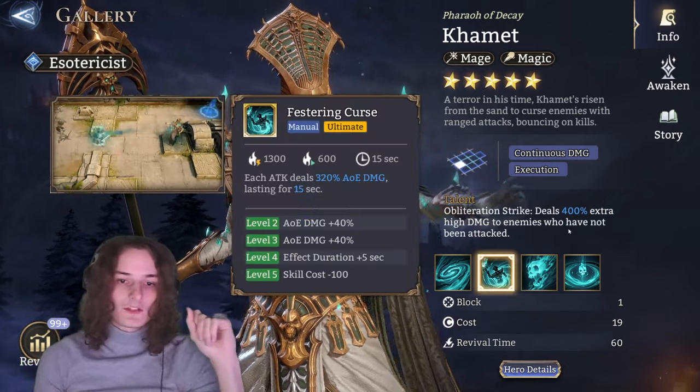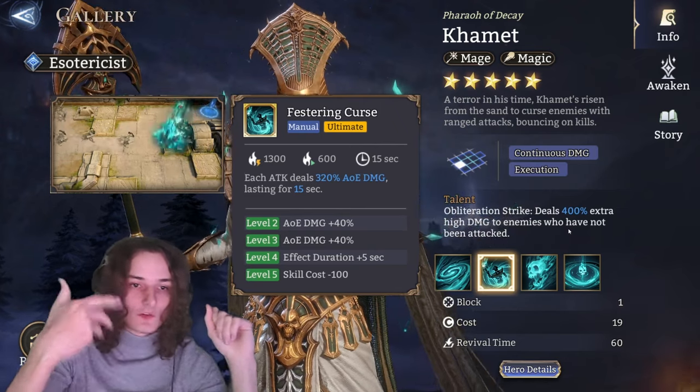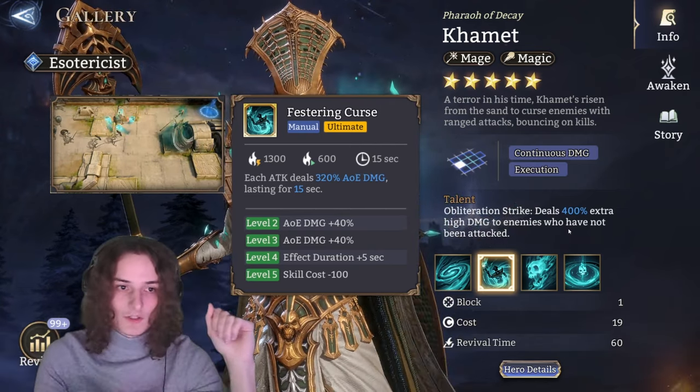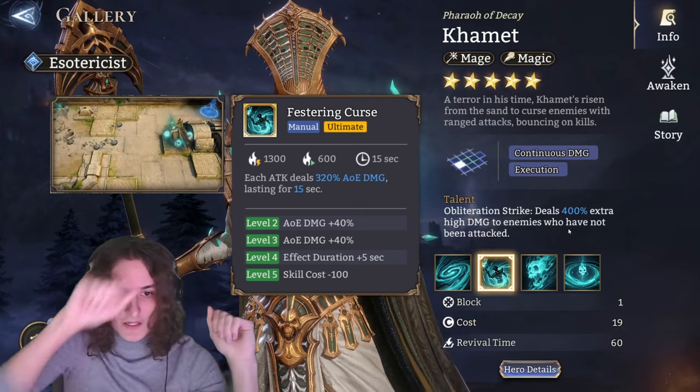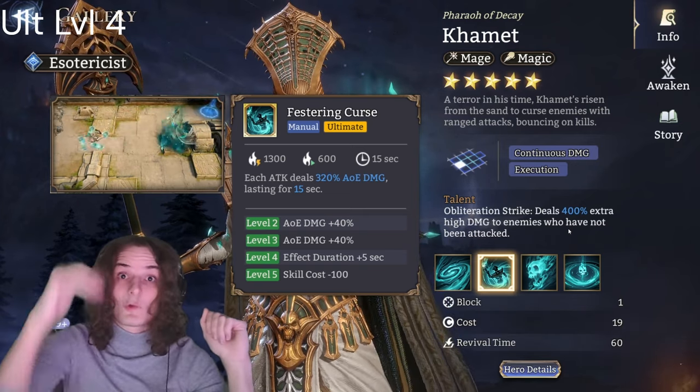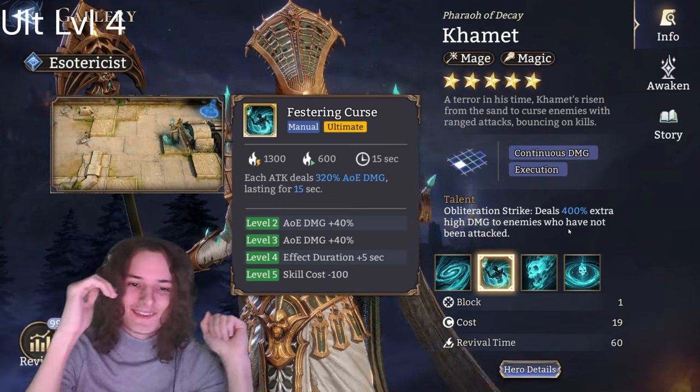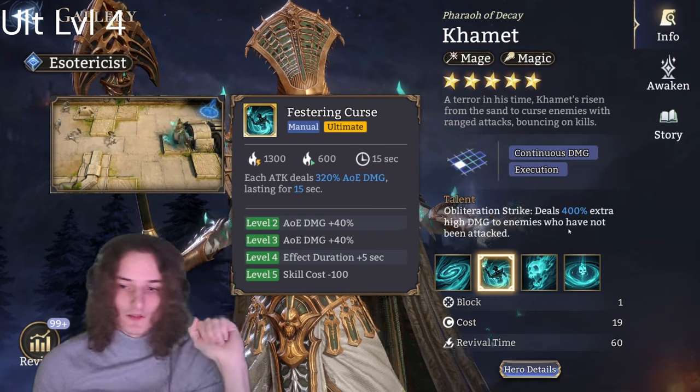His ultimate puts him into an ultimate stance where each attack deals 320% damage with nine-tile reach, lasting 15 seconds, going all the way up to 400% damage per attack with a 20-second duration.